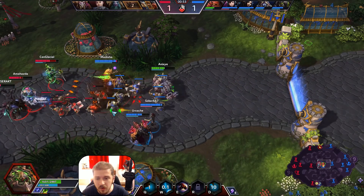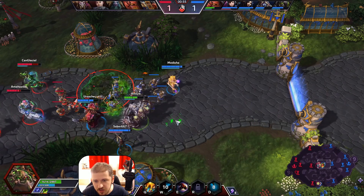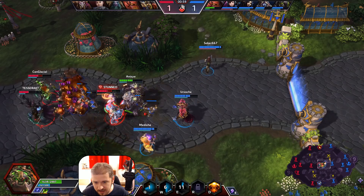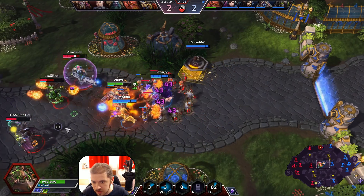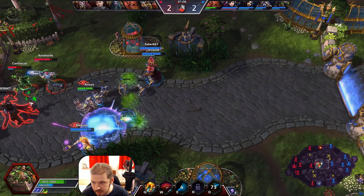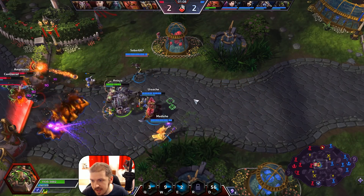Oh, and by the way I'm being rude — joined today by Medisha, Ursake, Annie, and Sober. Hi guys! I'm charging in, popping my trait, getting armor. Your trait also gives you armor — I said that now. Oil slick, and burn.